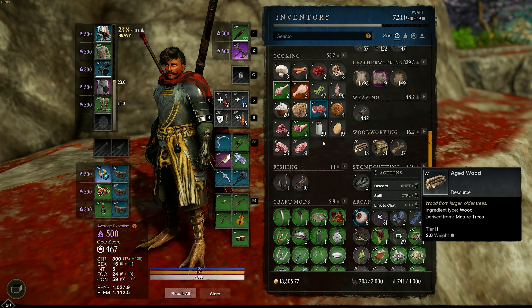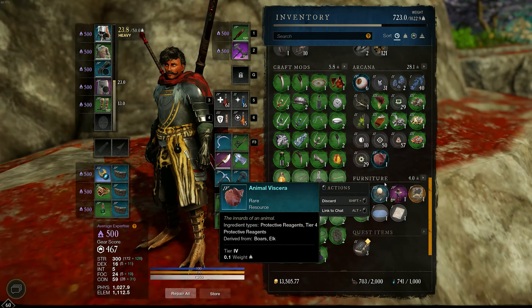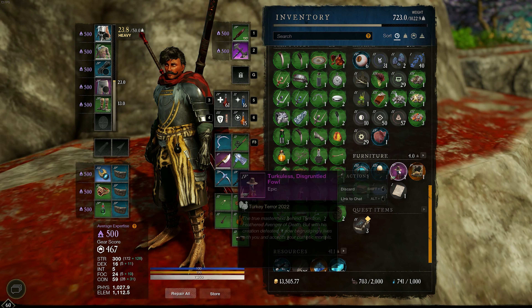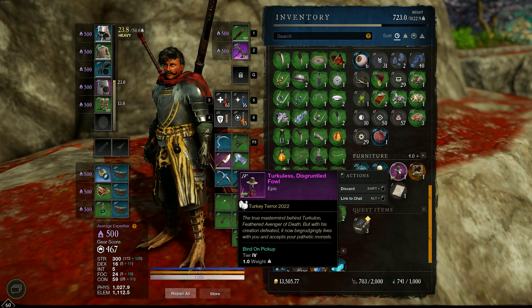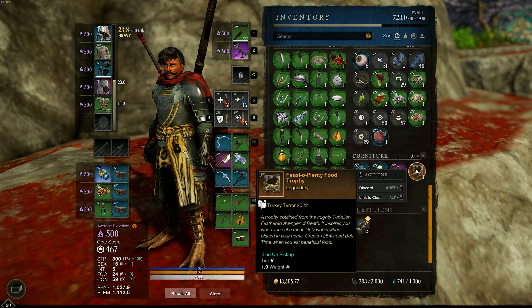The other drops you can get are five massive turkey legs a day. You can also get the Turkloin egg seat, the Turkloin disgruntled fowl, and the feast of plenty food trophy.